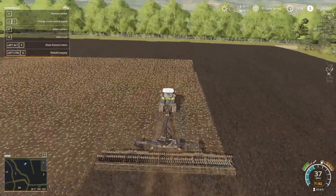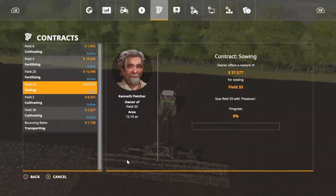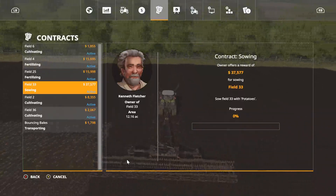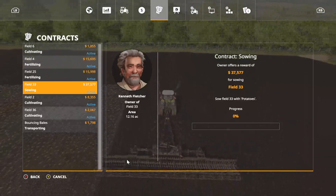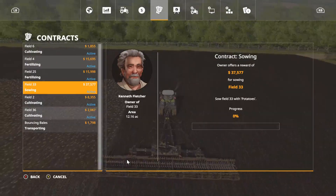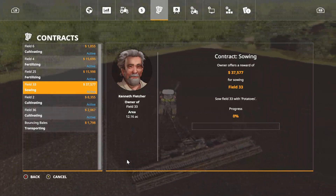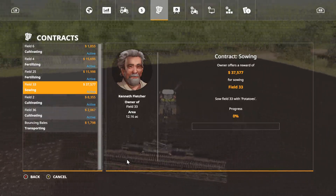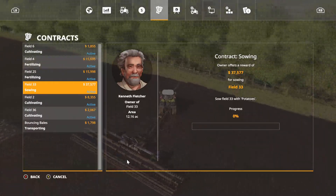We are in field number two doing the contract. As you can see, I have plenty of contracts already active, so I'll be able to go to them. We've got a couple of cultivating and a couple of fertilizing, and we are going to try our luck at planting potatoes.